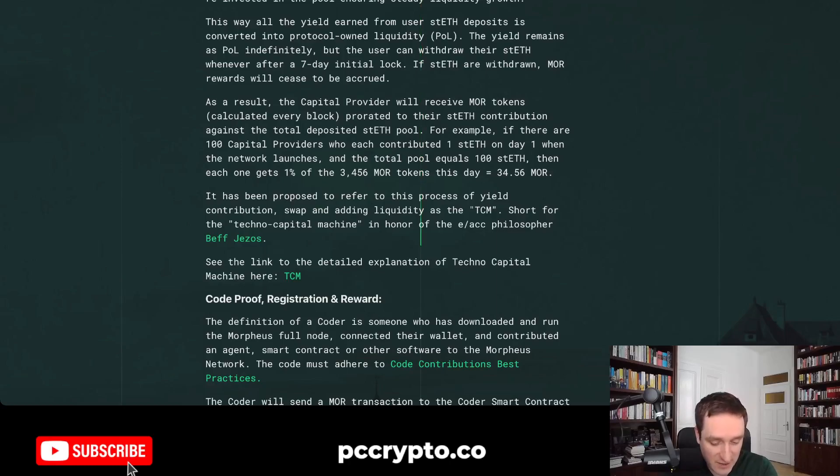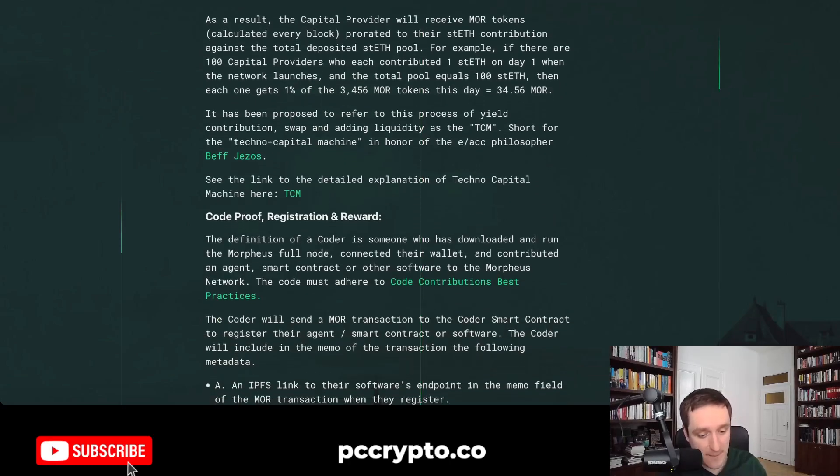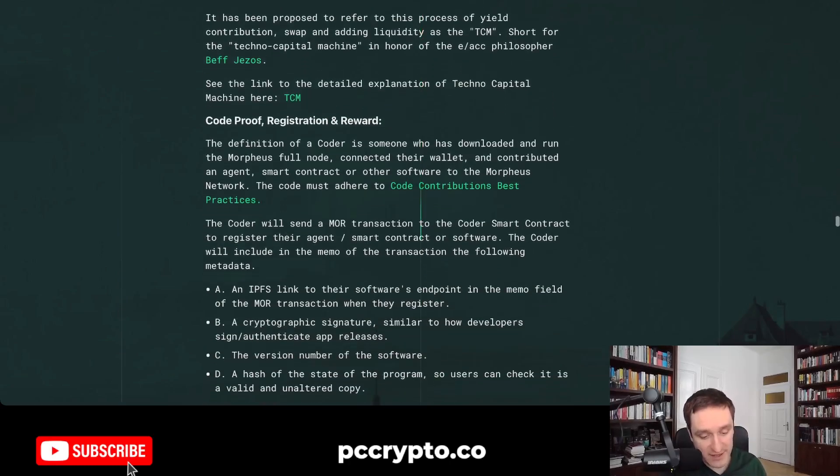If you didn't know, Beff Jezos is of course an anagram of Jeff Bezos. He's a pretty well-known figure in tech circles, building his own startup and being all about effective accelerationism — which promotes an optimistic outlook on technology. The idea is that the faster technology advances, the more benefits it brings to humanity. Morpheus is created with that philosophy in mind: getting AI on the blockchain as fast as possible, because this will be good for all users within the community.